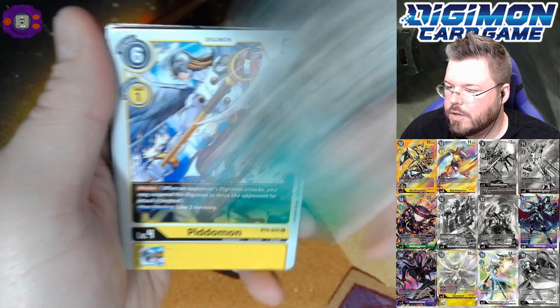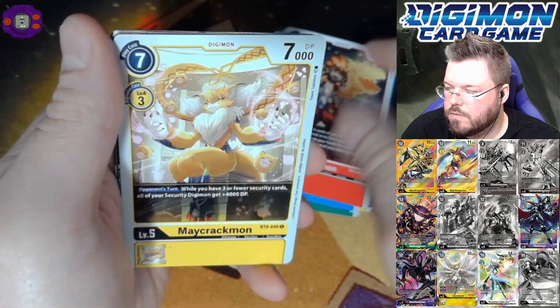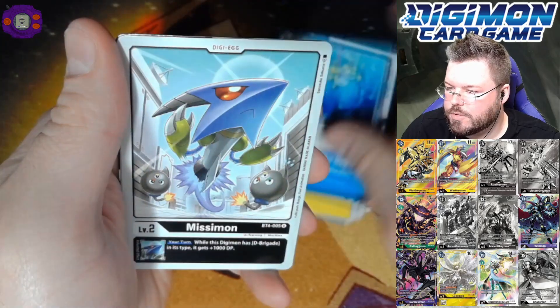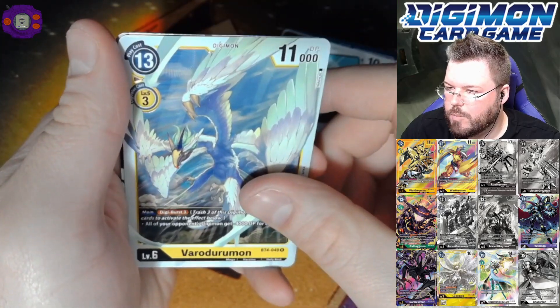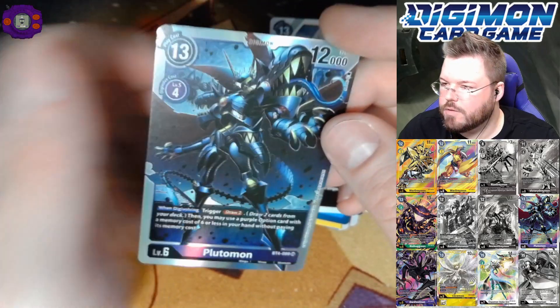In yellow — Greymon, Fugamon, and Duftmon, Gaomon, Babamon, some wild names, Cerberusmon Werewolf Mode, and Orochimon. We got another hit here — this is definitely shiny. Golemon, Flamedramon, Spinomon, Drag into the Depths, Missamon — and Plutomon for our sixth super hit of the box.